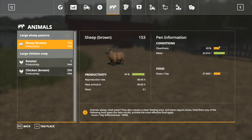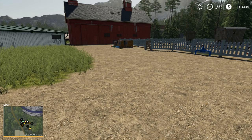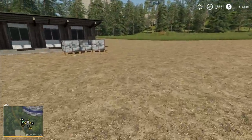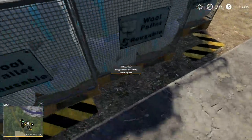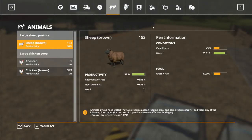Animals over here — cleanliness is down. We could do with a bit of food going into them, but they're all right really. Chickens could do with a little bit of water, so I will run over here and put the water going like that. And these pallets here, as you can see, are very nearly almost full.